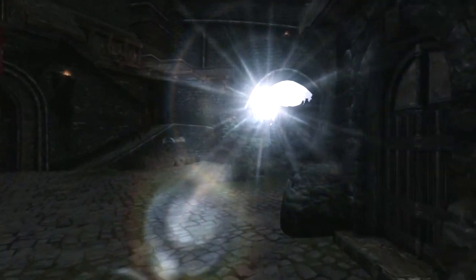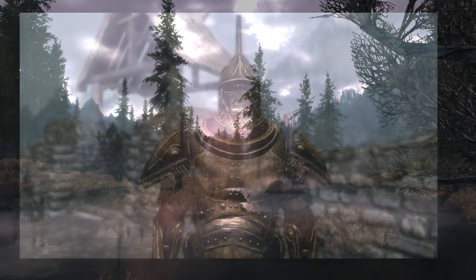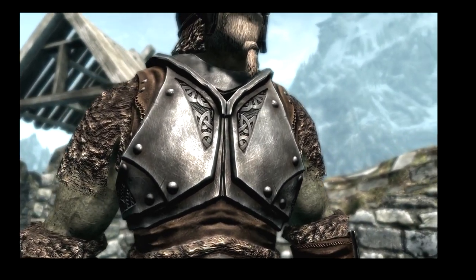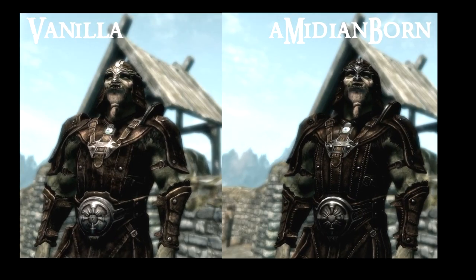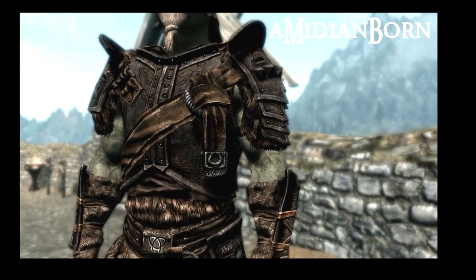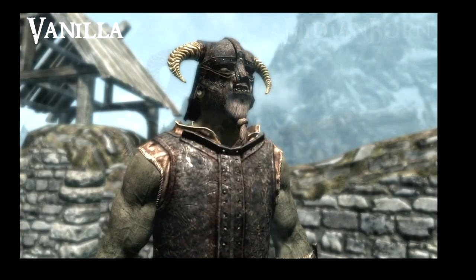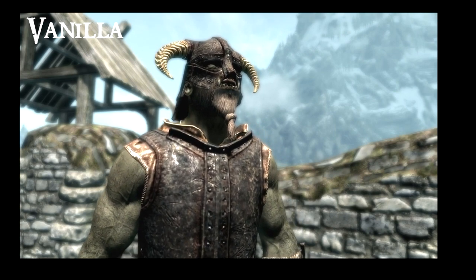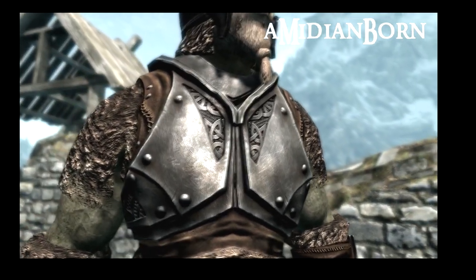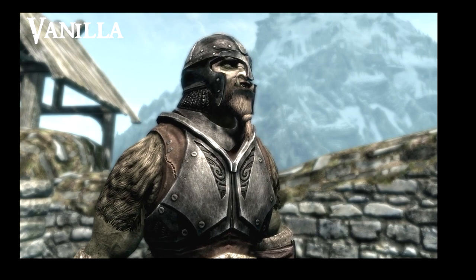For Part 47, I covered six mods all by the same author: the Amidian Born Retexture series. These mods retextured a lot of fairly normal vanilla armors — leather armor, iron and banded armor, steel armor, steel plate, dwarven armor, and elven armor. These are very high definition, very detailed retextures that generally make all of these armors look a lot better. Seeing as these are armors you see a lot in Skyrim, it really does make a big difference to how the game looks. The mod author compiled all of these into one compilation mod shortly after I covered them, so that's the actual mod I'd recommend — generally there's no reason not to take the compilation mod.